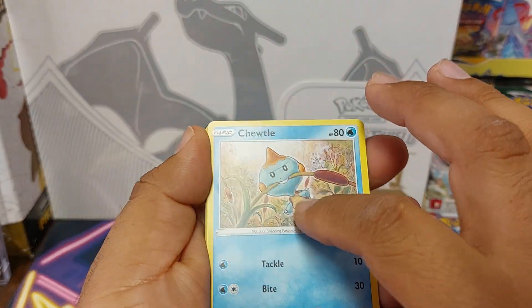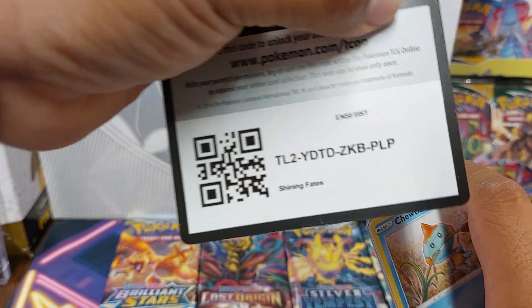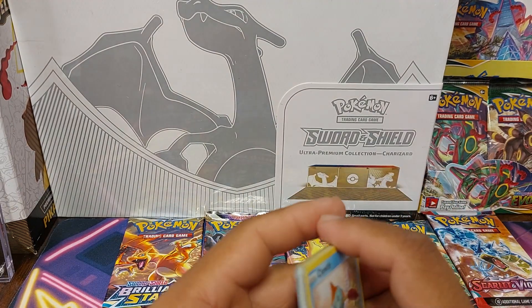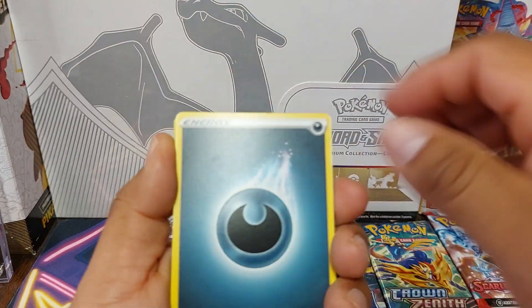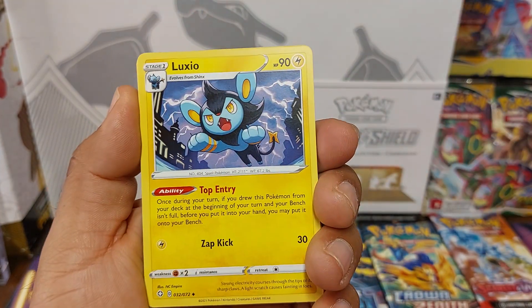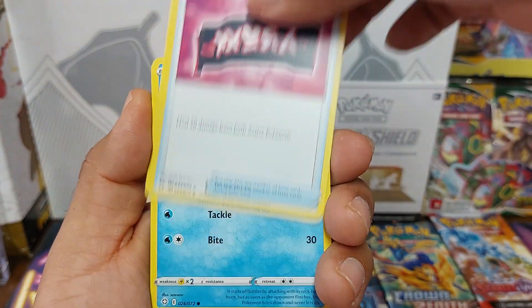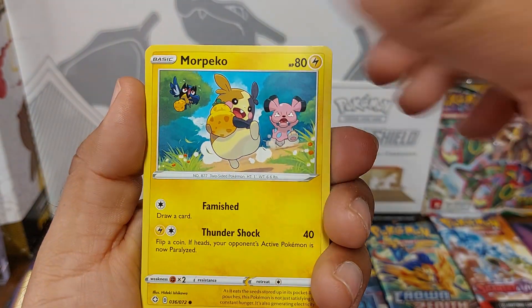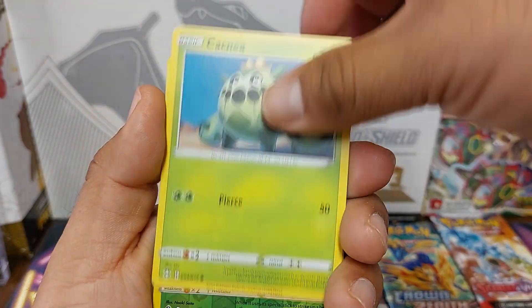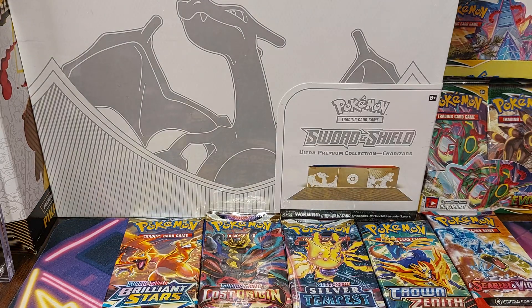This card's got a weird little line on it. Anyways — energy, Luxio, gym trainer, Team Yell Tower, Chuddle, Gossifleur, Chuddle again, Maripico, Cacnea, reverse Grookey, and there's a Rude. So nothing in that one.